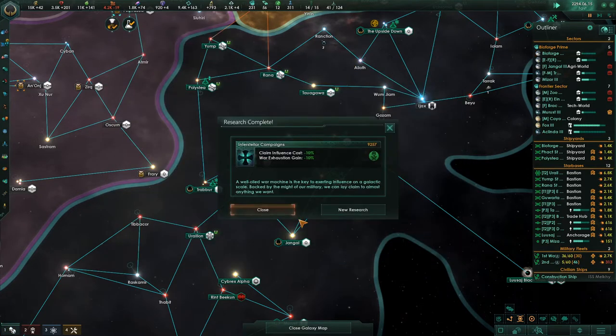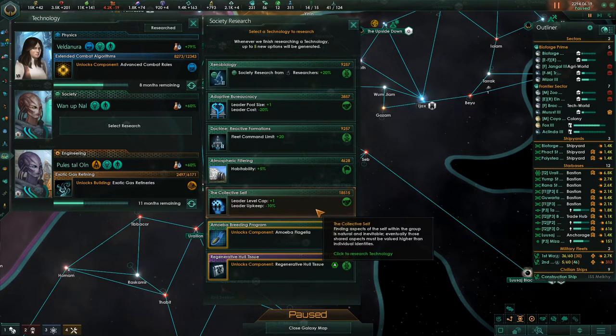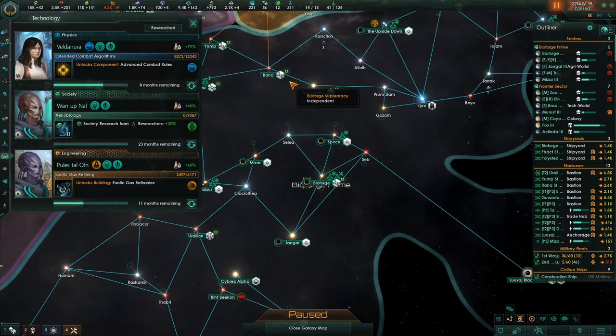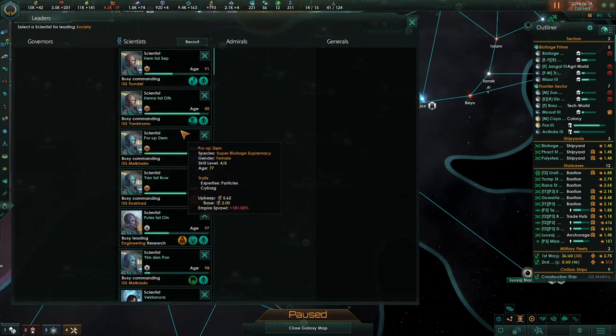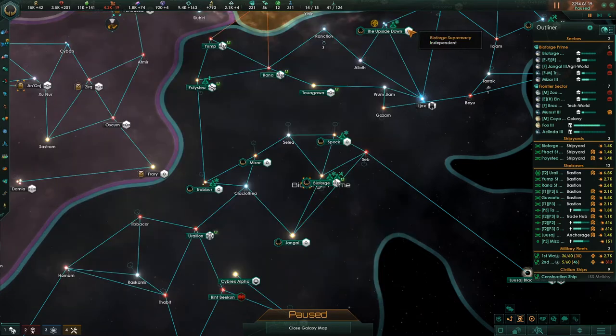Research — exhaustion gain, complete command limit — I like that. Leader level and leader upkeep — I also like the sound of that. The society research is cheap, let's do that. Do we have a biologist? No. So just keep being a genius.